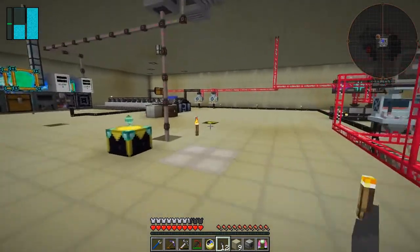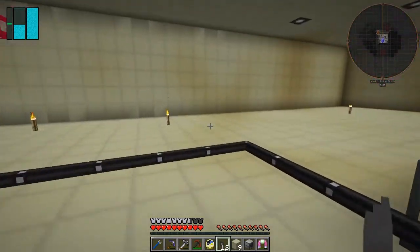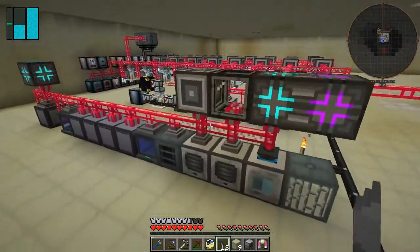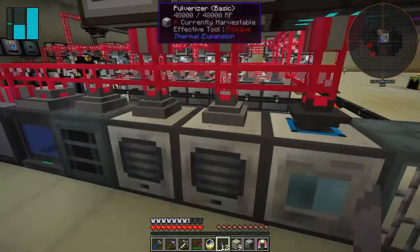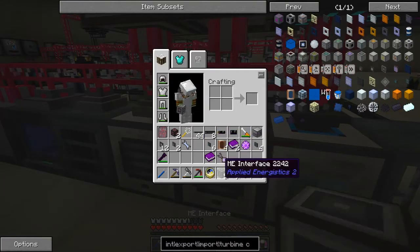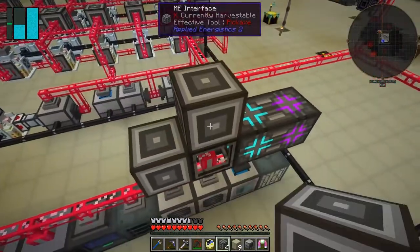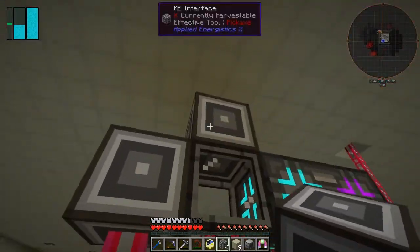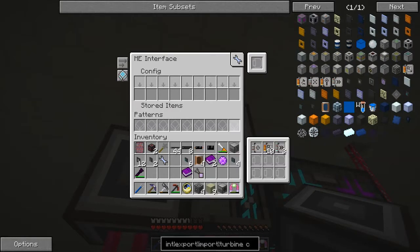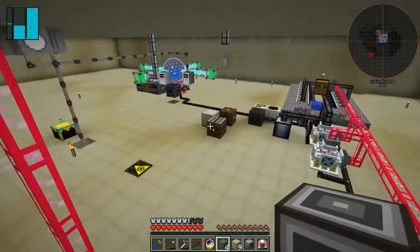I'm going to carry on this process, adding more machines here - another nine for each of these recipes - and then we've got two spare for synthesizing other stuff. What I'm going to do next is put an ME interface on the top of this. That'll do fine, and then we can put into that another nine recipes for making blocks, so we can craft our blocks on demand as well.